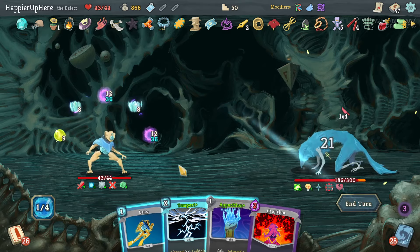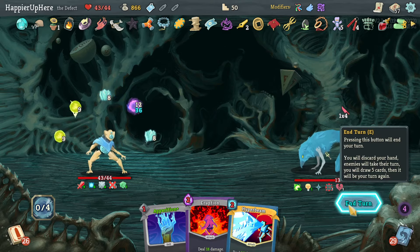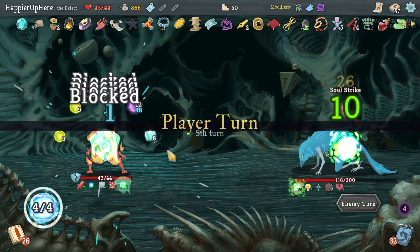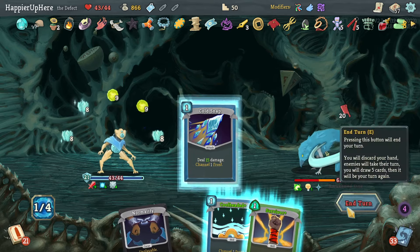Apparition, Beam Cell, Cool Headed — great. Another Apparition — I don't think that's necessary. Let's do Recursion. Tempest would evoke the Dark Orb — or rather the Frost Orb — which I don't want. Let's do Leap instead; I'll keep the Frost Orbs. My strategy should be to save Frost Orbs and not give the enemy extra Strength. Glacier will help — let's do Glacier and Cold Snap.